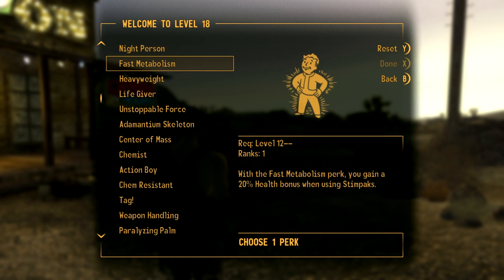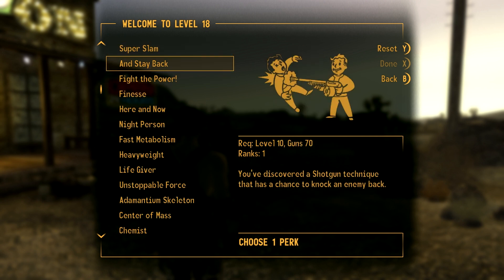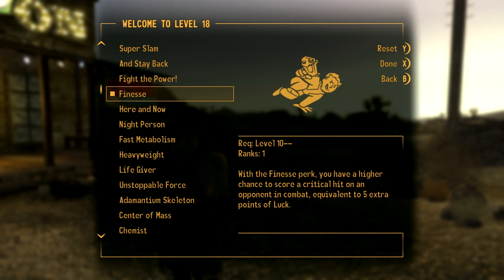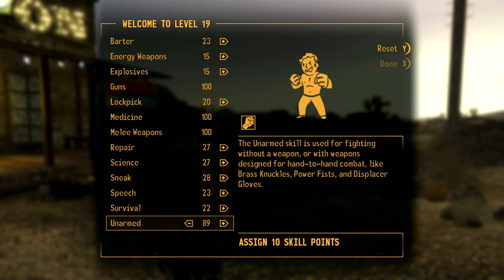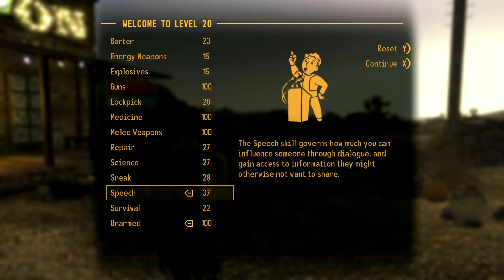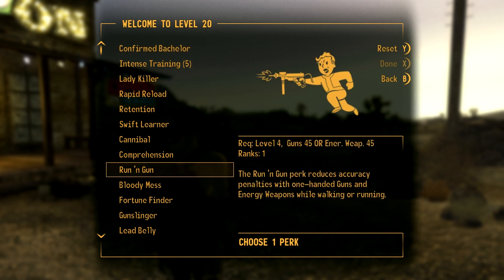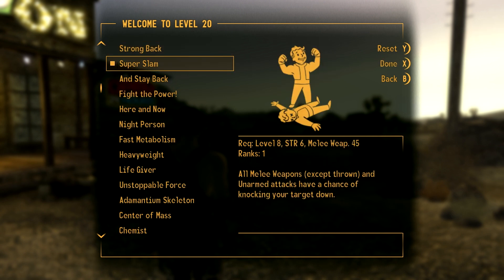Now we've got a lot of choices because we're not doing Intense Training anymore. You could even do more Intense Training if you like. Finesse is always good - five extra points of luck to critical hits, let's do that. Also Super Slam, so get Super Slam next chance we have. We've got unarmed to 90 - might as well just max it. Let's get unarmed to 100. Now we can focus on repair or speech. Let's try Super Slam - gives a chance to knock down enemies with our melee attacks.